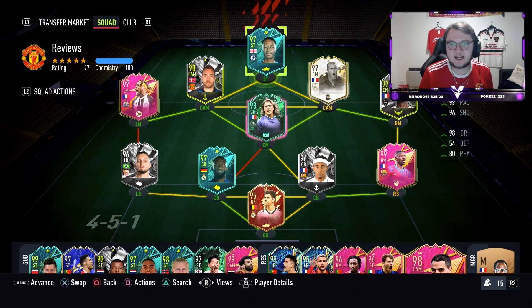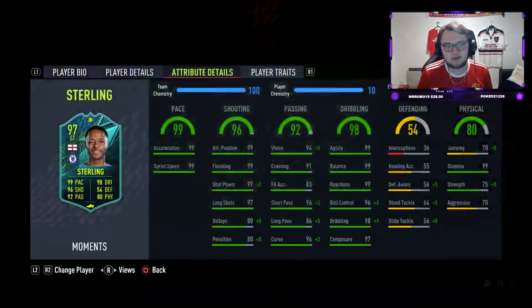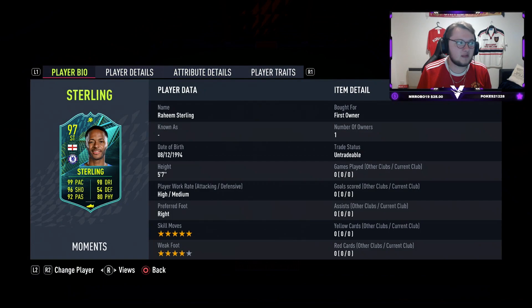We're currently in the second batch of pre-season players coming into packs, with the best team of the season, shape-shifters, etc., going into packs. Raheem Sterling is first in terms of the SBCs we're going to be getting. This one's got 99 pace, 98 dribbling, 96 shooting, 92 passing and 80 physical.